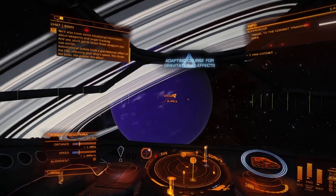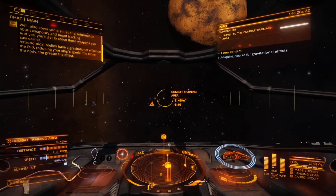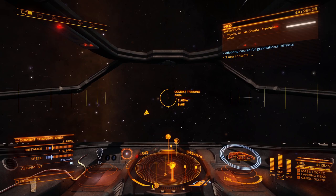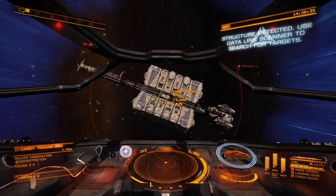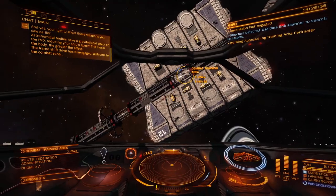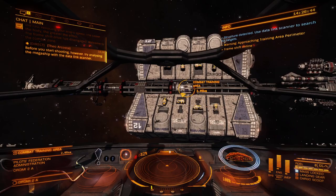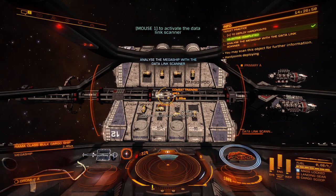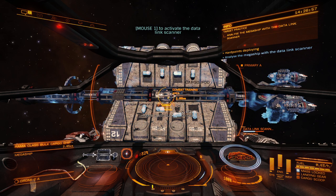Astronomical bodies have a gravitational effect on the FSD, reducing your ship's speed. The closer the body, the greater the effect. Whoa — the frameship drive's disengaged. Welcome to the combat zone. Before you start shooting, try analyzing the megaship with the datalink scanner. Oh, it's like before — we're going to scan it. This one's a little longer to pull. Well done.